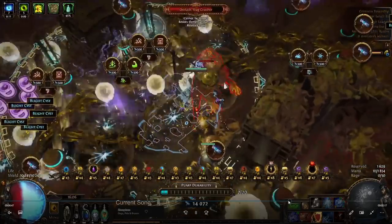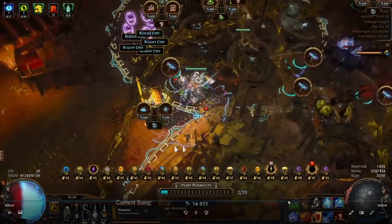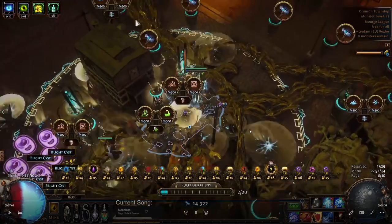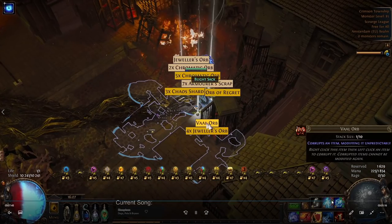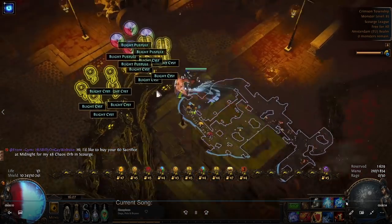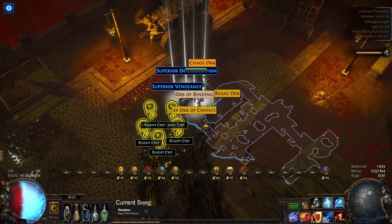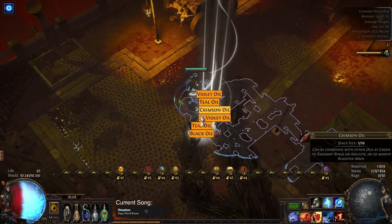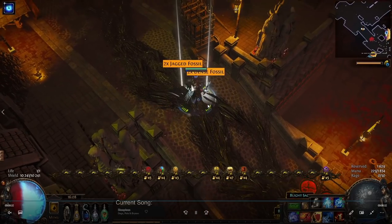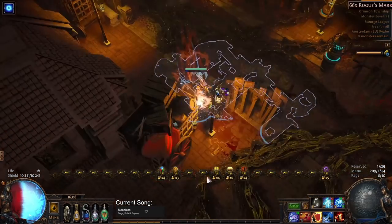If you're wondering about my build, you can watch my previous video where I showcase it — it's not probably the best for this content but has good single target and solid clear. Here's a preview of loot from the chests — currency chests and oil chests. From running a lot of these, I noticed tier 14 normal blighted maps give roughly half the loot. For example, ravaged maps gave six stacked decks per stack versus around three in tier 14 blighted maps, and overall currency is much higher in ravaged maps.